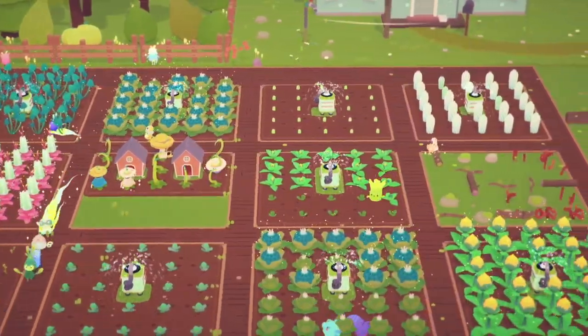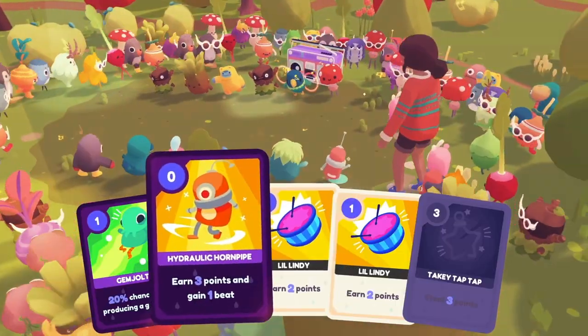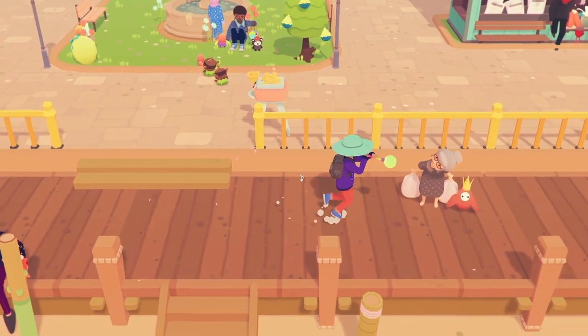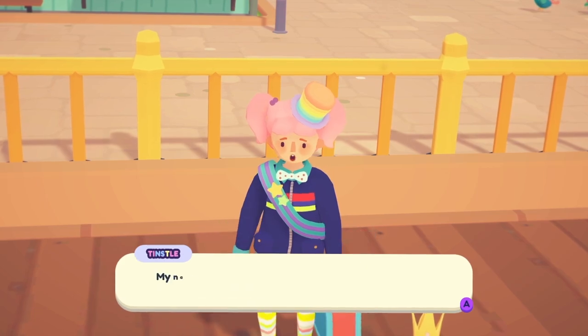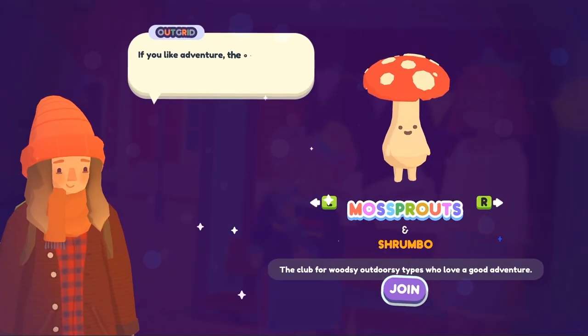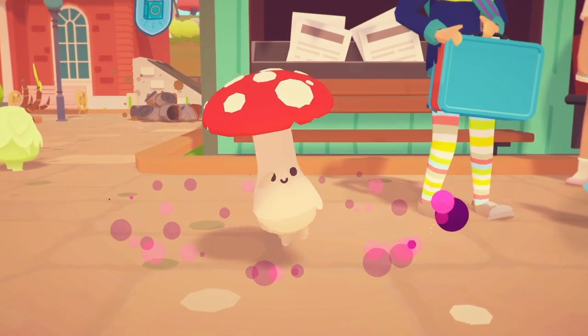Ooblets is a farming and creature collection game, but there's a lot more to it, like dance battles, cards, outfits, and a thing called a toot-toot. When you first land in Badgetown to start your new Ooblet-filled life, you'll meet the townsfolk and join an Ooblet club. Each club has its own characteristics and will determine your starter Ooblet.